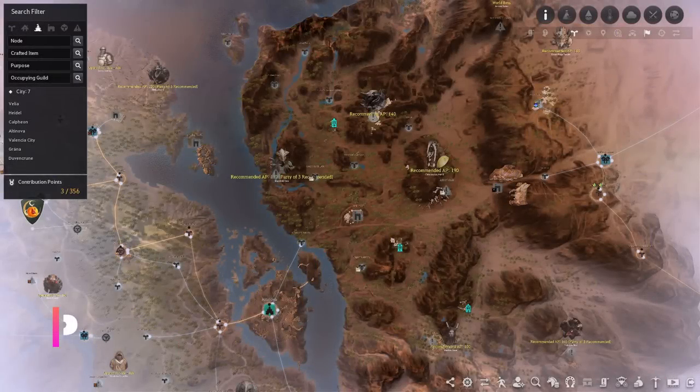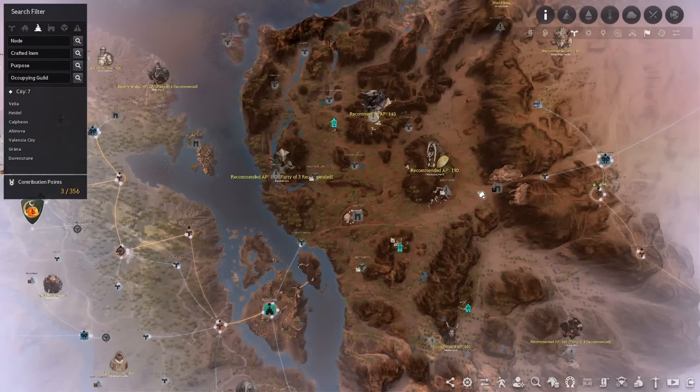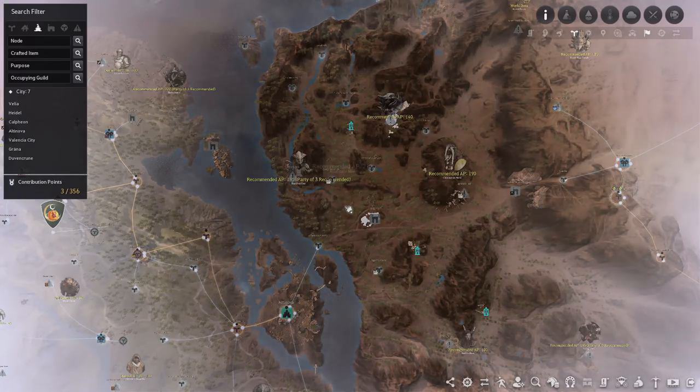At 190 AP you have a lot more options opening up. First we have the Centaurs, located west of Sangrain Bazaar — these drop really nice trash loot, a lot of black magic crystals which are in high demand and sold out in the marketplace, and the Centaur's Belt. If you're in the mood to grind with a couple of friends or guildies, you can check out the Basilisk Den, which is a three-man grind spot also at 190 recommended AP.